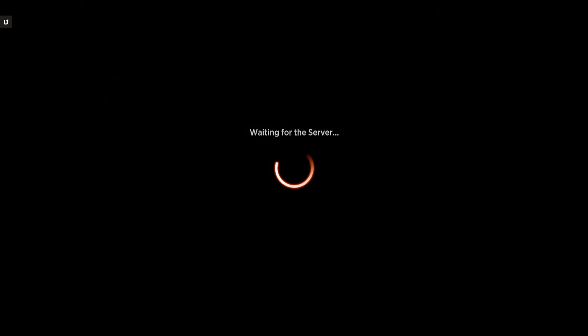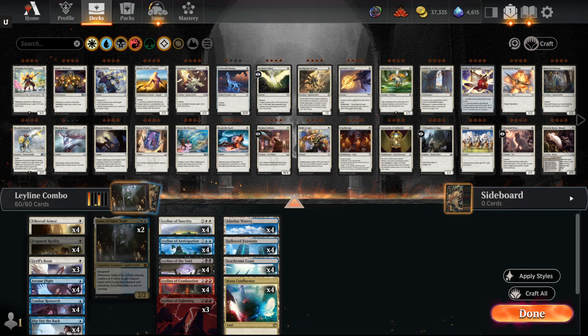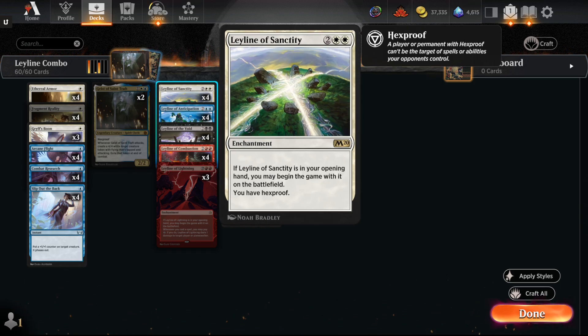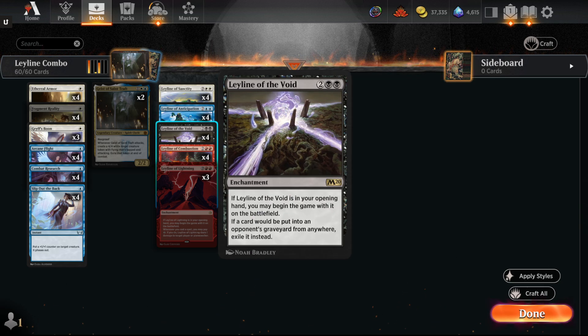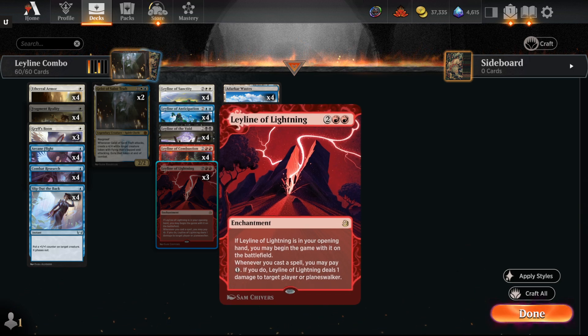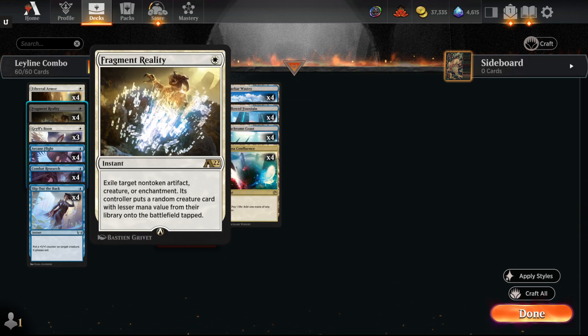So I'm going to start off with the spiciest deck of the weekend. Multiple players were getting six wins and qualifying in Historic Best of 1 with — get this — 16-land Leyline Combo. So how does this deck work? You're playing just a bunch of ley lines. Ley lines are free cast from your opening hand: you have hexproof, flash, exile graveyards, they target your stuff, they take two damage, and then classic Leyline of Lightning — whenever you cast a spell, you can pay one and deal a damage to a player or planeswalker. You want to aggressively mulligan down to three cards where you have one land, one ley line, and then Fragment Reality.